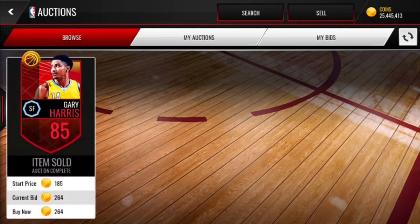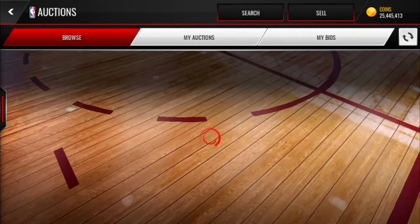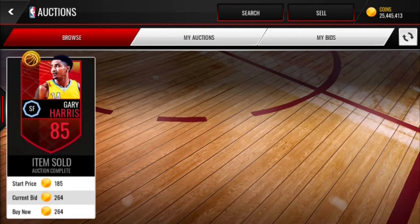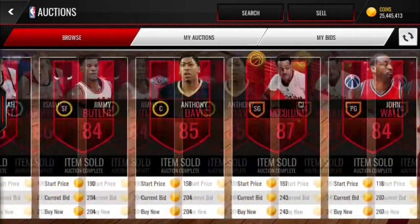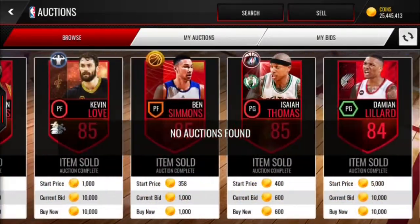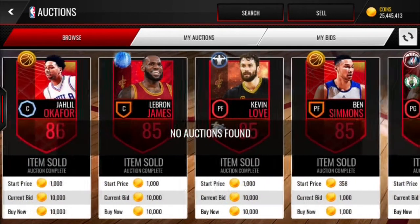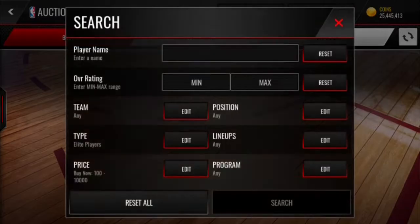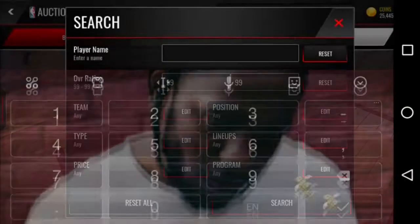A couple of weeks ago — maybe two or three weeks ago — I did a video where I made 6 million coin profit in one day, and it was from this method. I'm exposing my own method here. I know a lot of you know to snipe elites, but I don't think everyone knows that these elites are dropping at this price. The profit you can make off of these — 300, 400 coins — is crazy. Pause the video, go to your auction house, search elites under 10k, and see if it's on your server. I'm on server two.